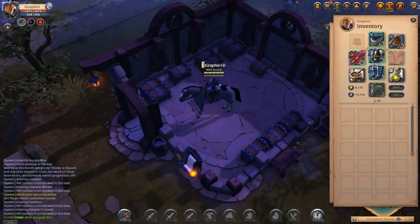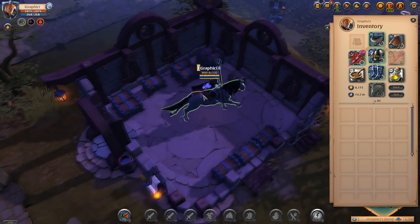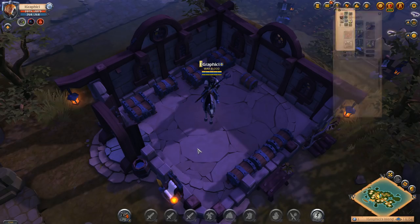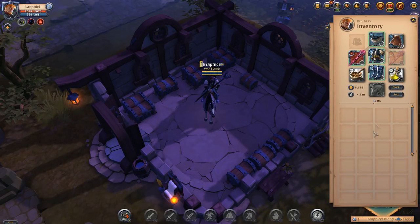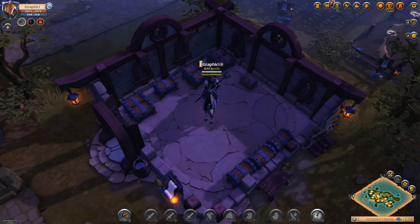I do know Alf runs a druid staff, Mistcaller offhand, fiend robe, mercenary hood, guardian boots, and a Lymhurst cape — and his healing is ridiculous. It keeps us alive pretty much no matter what as long as we don't mess up. You're also going to want to bring Siphon Energy with you. So that would be my build for the hell gates, and we'll get started with some clips. We're going to commentate our way through them — talking about how we could have played better, or why we won the fight.